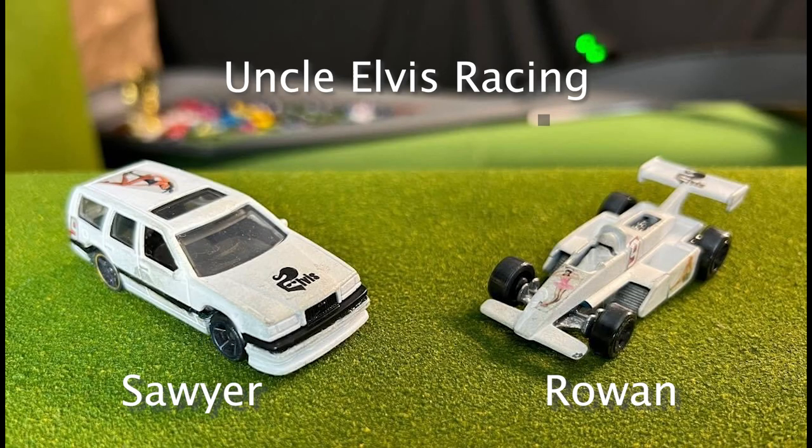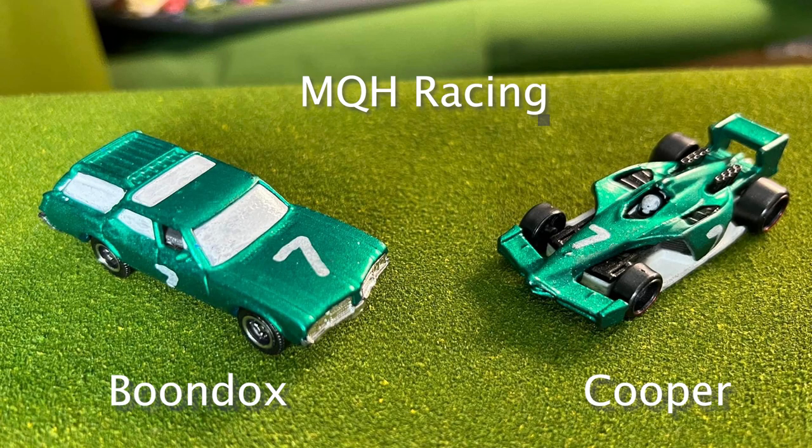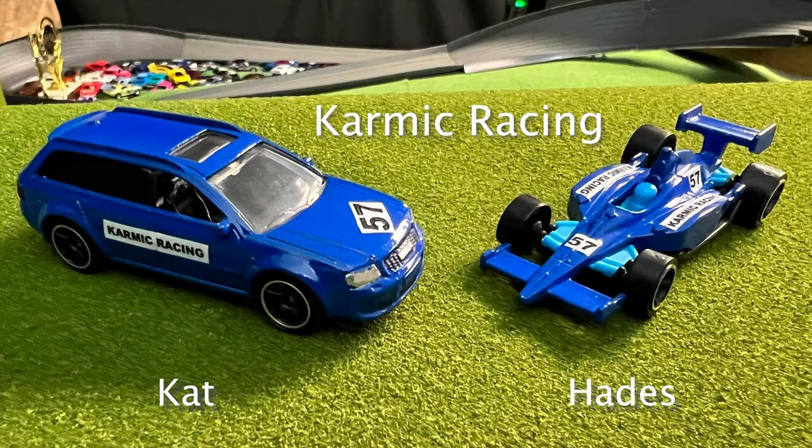Let's meet our teams for today. First off we got Uncle Elvis Racing with Sawyer driving the station wagon and Rowan driving the F1 car. Then we got MQH Racing with Boondocks driving the station wagon and Cooper driving the F1 car. And Karmic Racing with Cat driving the station wagon and Hades driving the F1 car.